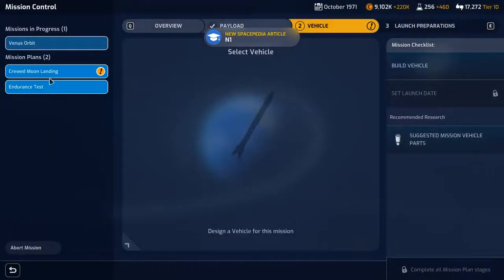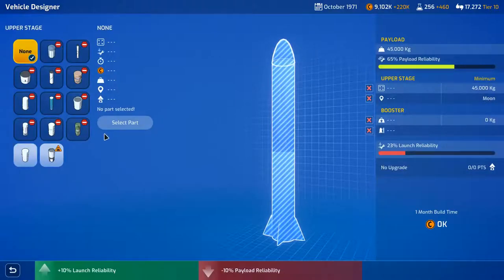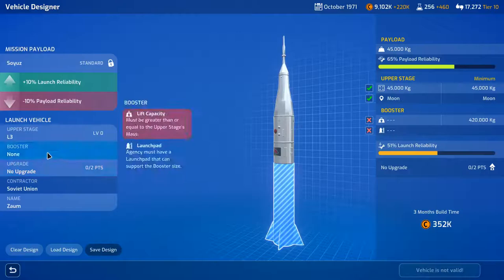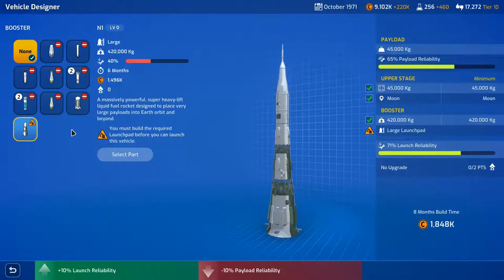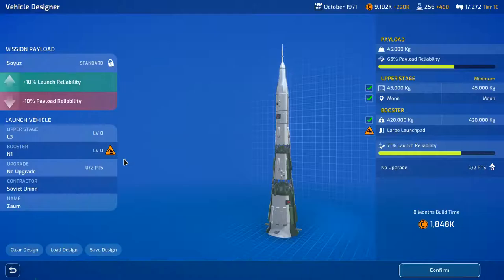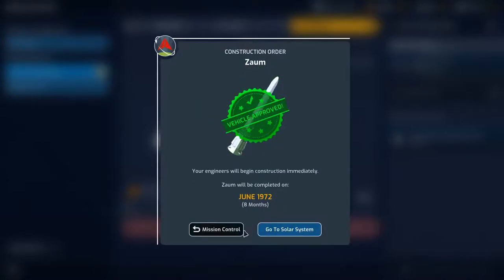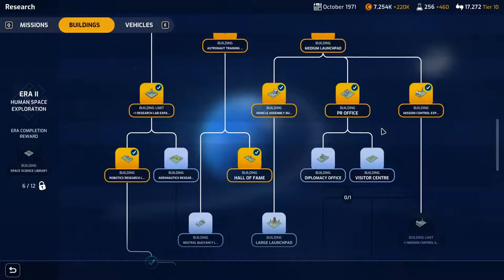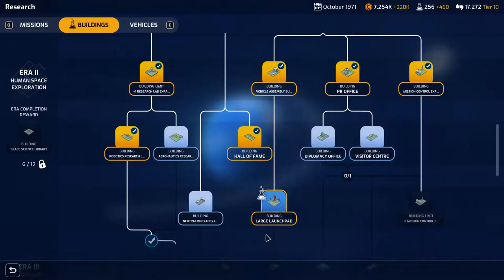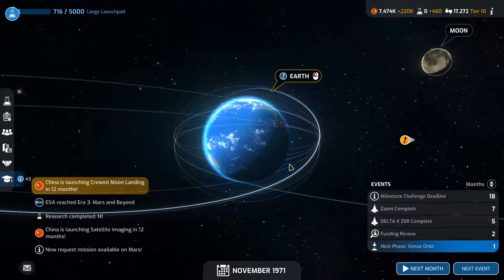Crewed moon landing — design upper stage the L3, select part. The booster is this, and we need a large — select that part, confirm. Build the vehicle for 1800, that's expensive. Go to buildings — large launch pad, 5000, off it goes. We'll leave it there for the next episode.